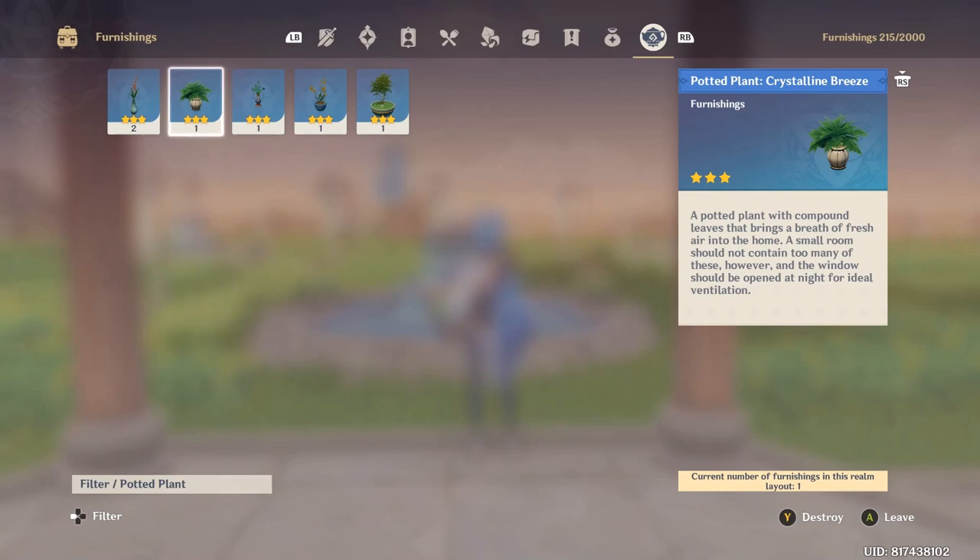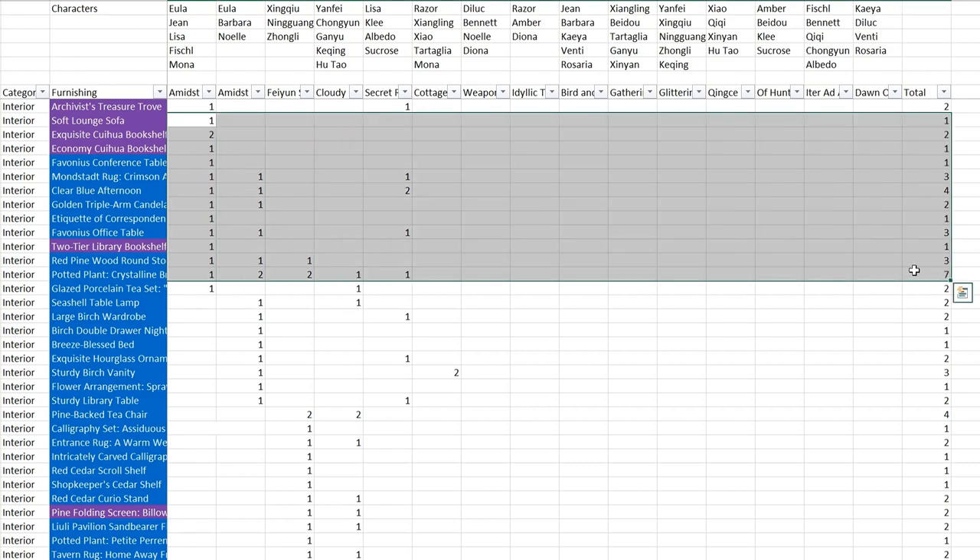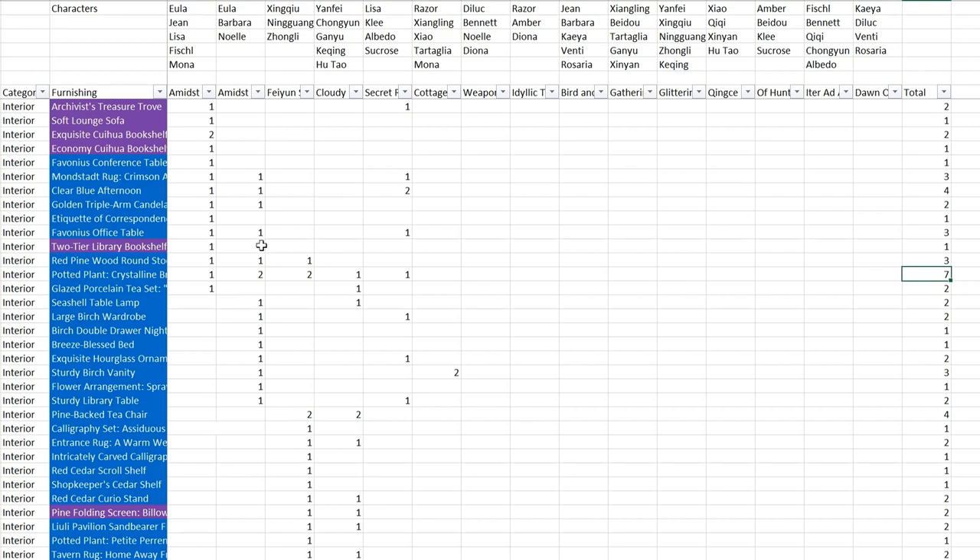The reason I show this is because this item - the potted crystalline breeze - is very popular in most of the interior furnishing sets favoured by companions. The total number you need is quite high. Across all set items, you need 7 of these. You need 7 of these crystalline breeze potted plants. Of the 6 interior sets, 5 of them require this crystalline breeze potted plant, and some even require 2 of it.